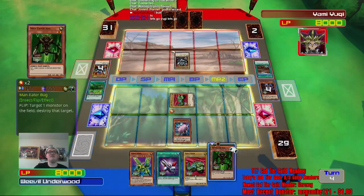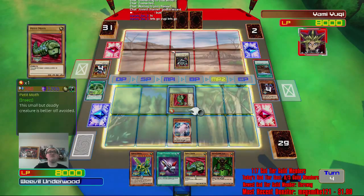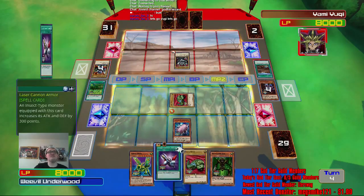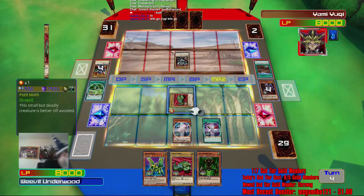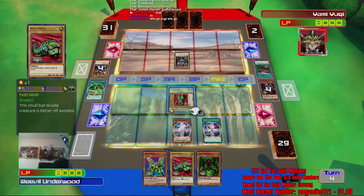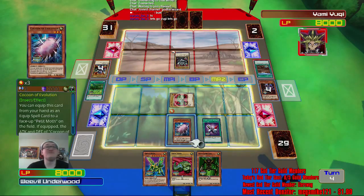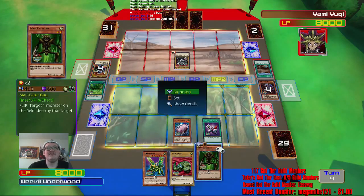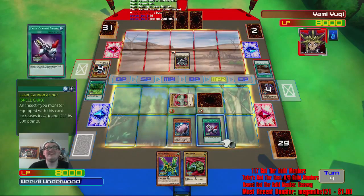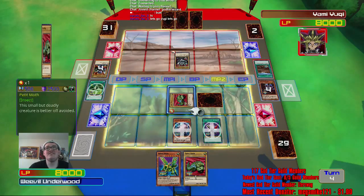To make sure it doesn't die, we equip this. Hey, what's up, Naruto fan? Don't you root for Yugi — I'm going to take Yugi down, dude. He doesn't know what's coming for him. Alright. Weevil Underwood — this is Weevil Underwood's time to shine.